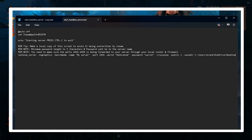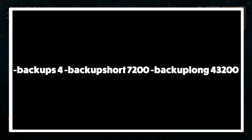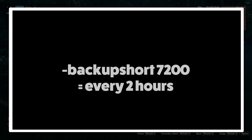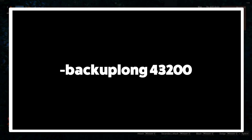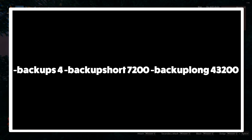The default save path is inside the AppData folder under LocalLow/IronGate/Valheim. Backups can be managed with the following settings: -backupshort sets a short-term backup interval in seconds — for example, -backupshort 7200 creates a backup every 2 hours. -backuplong sets a long-term interval — for example, -backuplong 43200 creates a backup every 12 hours. -backups sets the count of each backup type. So -backups 4, -backupshort 7200, and -backuplong 43200 is a good default covering a full day, perfect for most small servers.